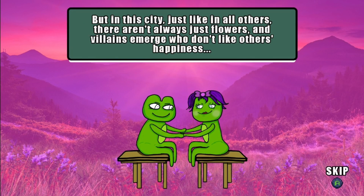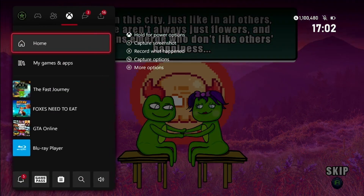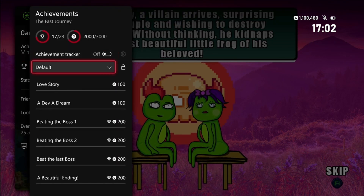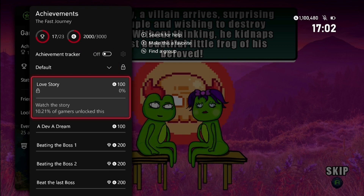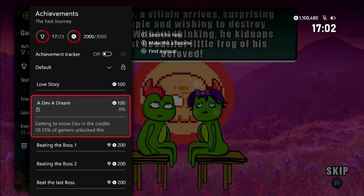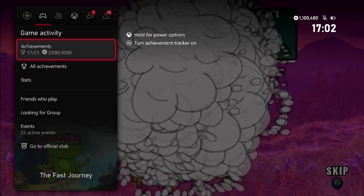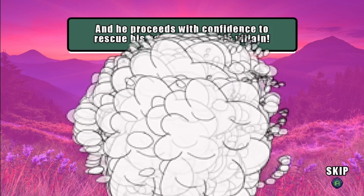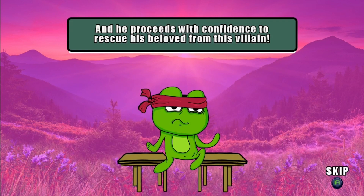What's going on everyone, welcome back. Today we are doing another achievement guide, and today we're doing the Fast Journey. It got updated to 3000 Gamerscore and all we got to do is watch this intro behind us, click on the credits, and then beat the bosses again. So we'll just let this play through — don't skip it. It's not overly long, but just watch it and you'll get an achievement.